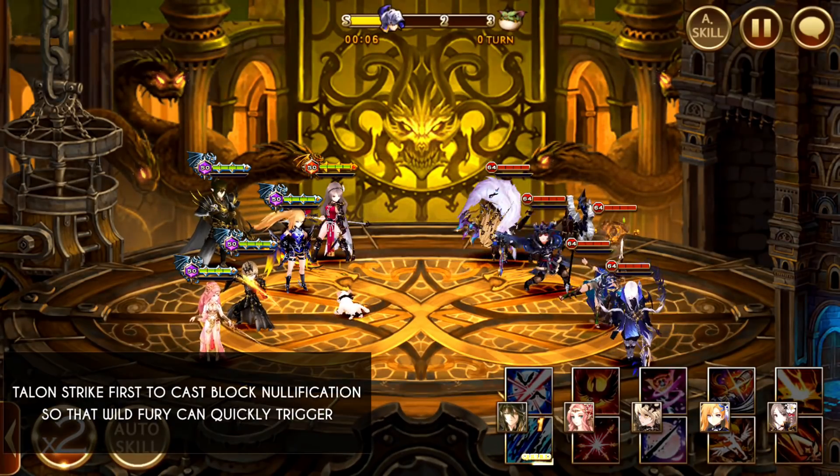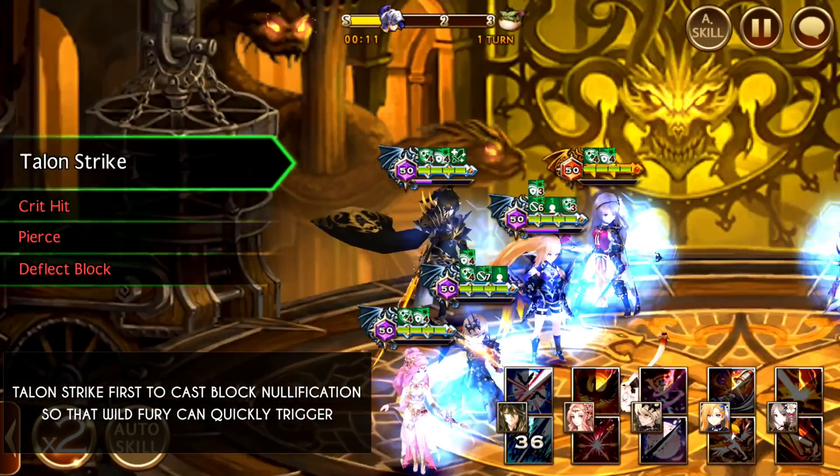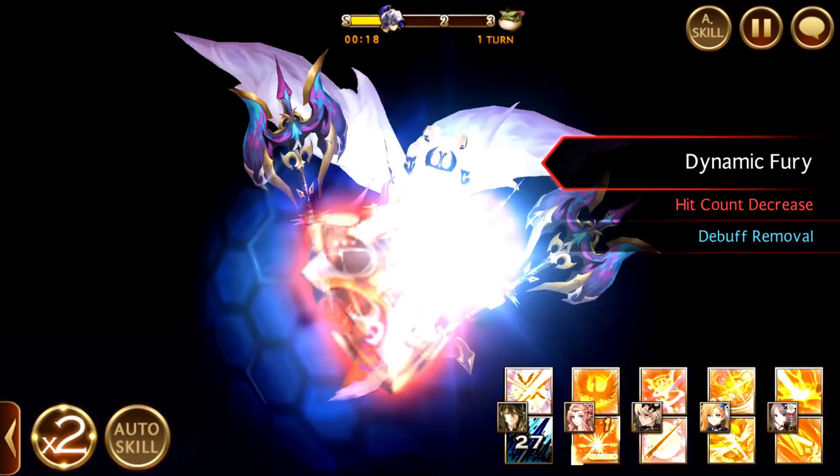First off, start out with Talon Strike. This will cast all the block nullification. And if you're lucky, Teo will do more speed attacks, and this will actually trigger more Wild Fury for you and will make your life much much easier.